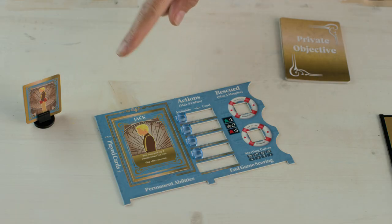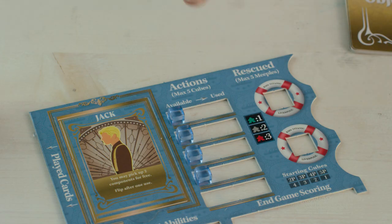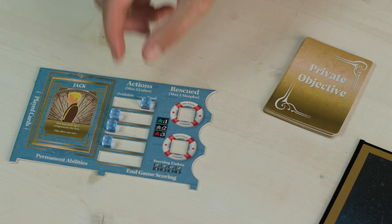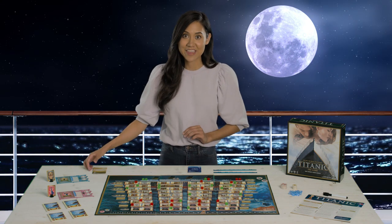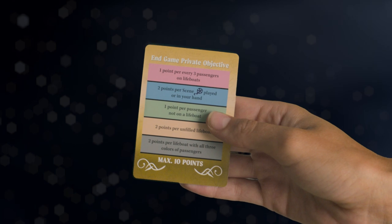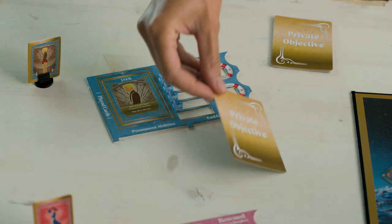Each player gets a player mat, a character card, and some action cubes based on the number of players. There are no dice in this game, so these cubes allow players to move from room to room and save passengers each turn. Slide them back to unused after every turn. Players also get a secret private objective card with extra points. Have a look, and leave it here until the end.